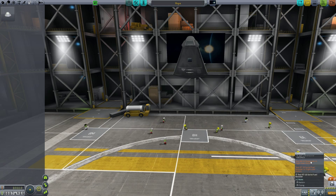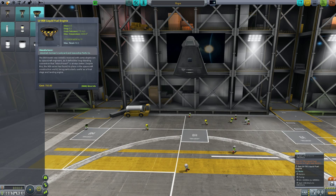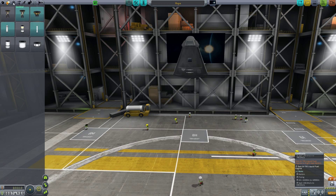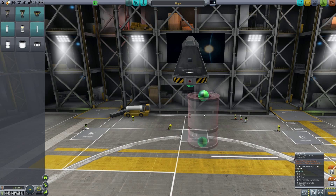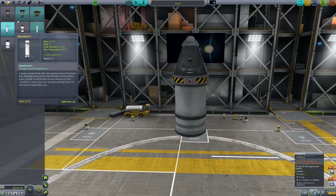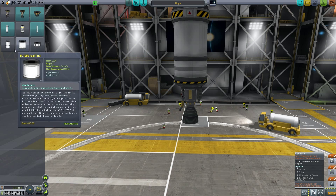We want to test the parachute - make sure we have one of those on there, good. The liquid fuel engine we can test is the T45. We need to do that between 10,000 and 18,900 meters. Let's do a stacked coupler with a single fuel tank and this liquid fuel engine - test that between 10,000 and 18,000 meters. Then we want to test this other one between 8,100 and 15,000 meters.